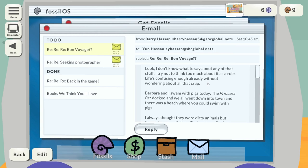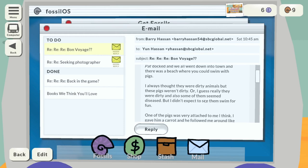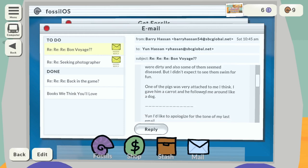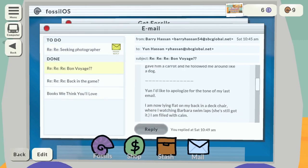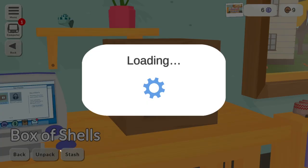More story emails: 'Barbara and I swam with pigs today. The Princess Pat was docked, we went down to town, and there was a beach where you can swim with pigs. One of the pigs was very attached to me — I gave him a carrot and he followed me around like a dog.' Let's reply to that. Right, so I'll do one last puzzle.